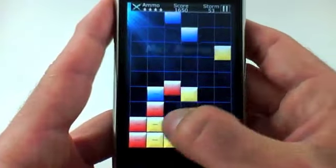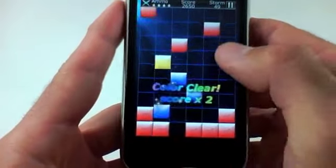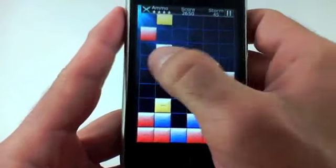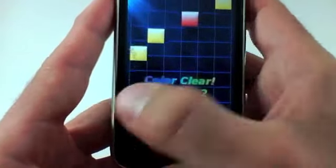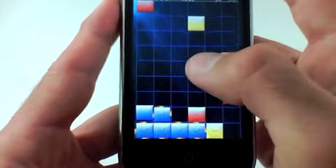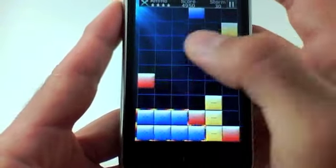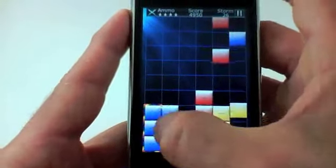But there is a catch — you have a certain amount of ammo. Also, throughout the game you'll have what's called Storm Attacks, where basically a ton of puzzle pieces will fall from the sky. The more light colors you match together, obviously the more points you get. And once the colors reach the top of the screen, you lose the game. Obviously the bigger your color shape gets, the more points.